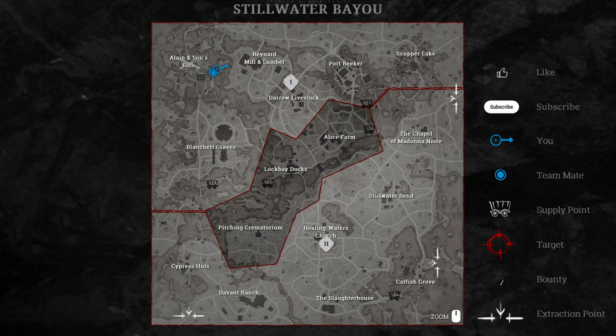The last one is another good example of saving time. Going from Alan and Sons Fish to Blanchett Graves takes very long, so it's good to know when you can skip this compound — like in this case, because Blanchett is next to a grayed out area. So are Darrow Livestock and Port Reeker, which means the boss will be either at Raynard Millen Lumber or Scupper Lake. It is pretty simple, as you can see.